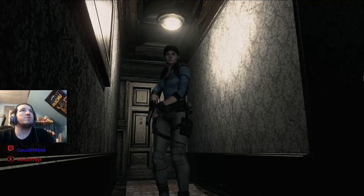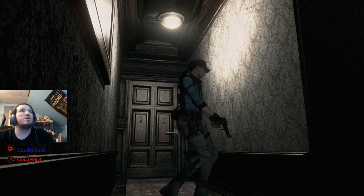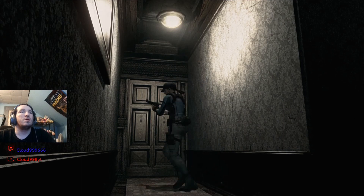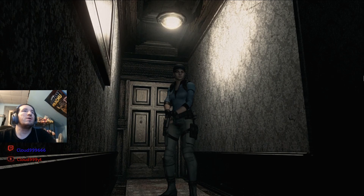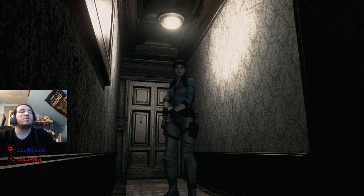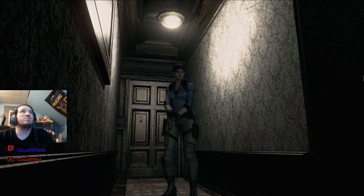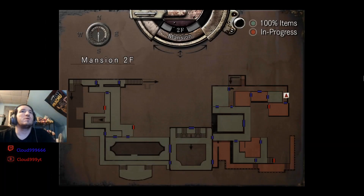Hello and welcome back to my Resident Evil series. This is episode 3, and in this episode we end up taking down a poison snake — a very big one — and Richard ends up having a life issue. We also end up taking down the zombie trapped in the coffin. It's like a feral zombie, or a pal zombie if you will. We also take down a couple puzzles, and yeah, we're making some progress. Hopefully you guys enjoy the episode.